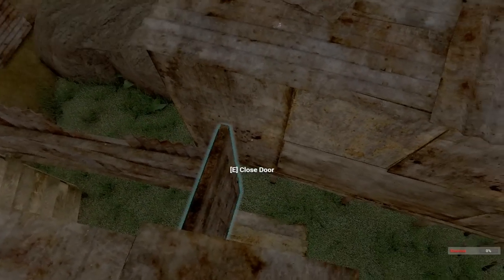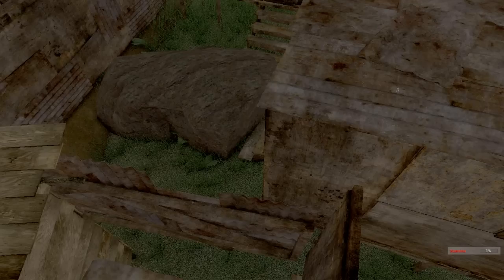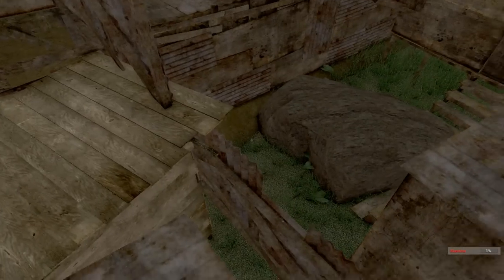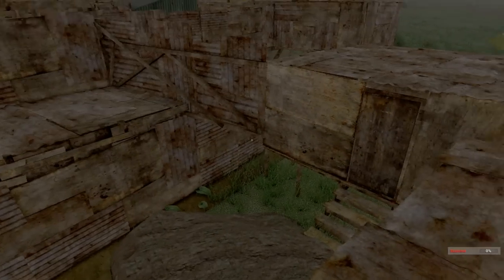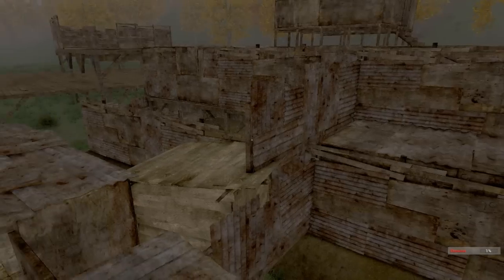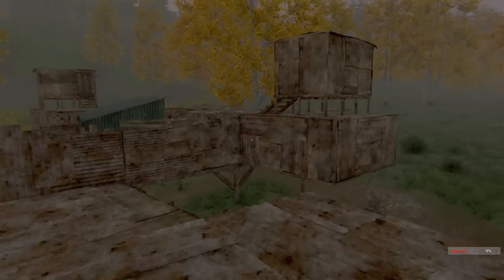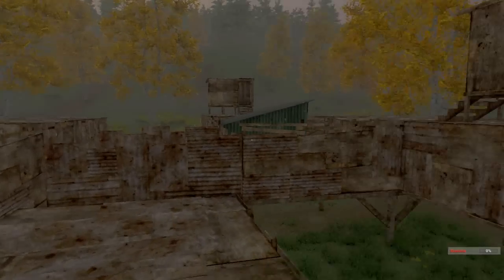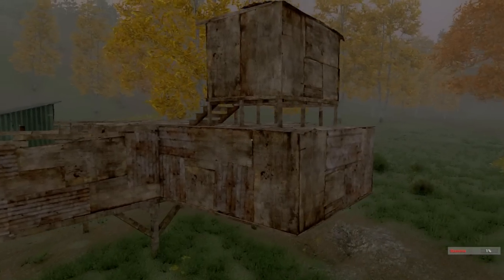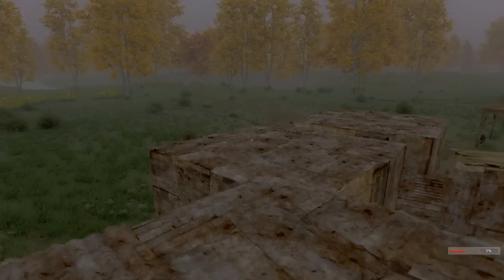So as you can see, they're using these doors as like a network — almost like a castle — where they kind of lead you into different parts of the base where they can either kill you or trap you, or something like that. I'm not exactly sure what they're doing, but yeah, probably the best stuff. They're probably in these shacks or whatever.